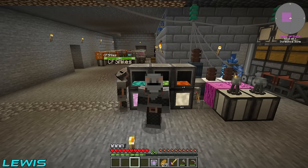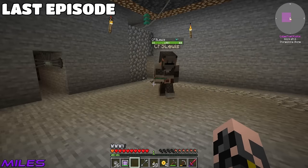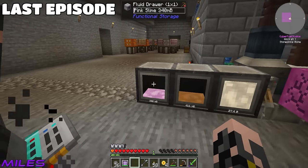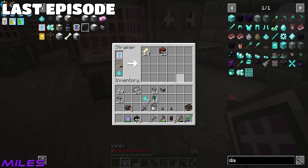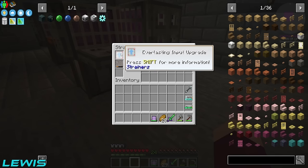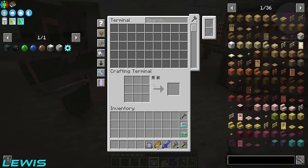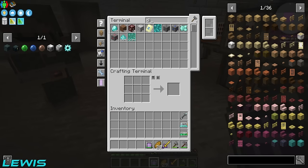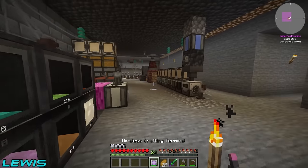Hello everyone and welcome back to Stoneopolis. In the last episode we set up a chicken farm to get some pink slime, which let us start making raw diamonds. We sieved those to get fermented diamonds, then diamond dust. We used an inner sieve with an 80% chance to keep the diamond plus an everlasting input upgrade, and we now have a whopping 120 diamonds in the system — it's actually insane.